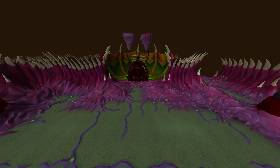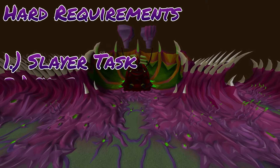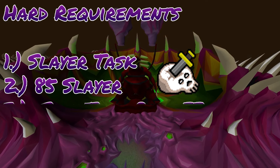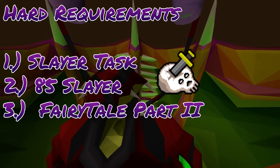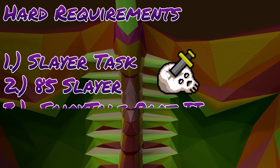There are really two hard requirements for killing the Abyssal Sire. One, you need to be on an Abyssal Demon Slayer task, and two, you need to have 85 Slayer to kill Abyssal Demons. As a third, although not technically a hard requirement, access to the fairy rings after starting Fairy Tale Part 2 is basically essential for reasonable resupply and kill times.